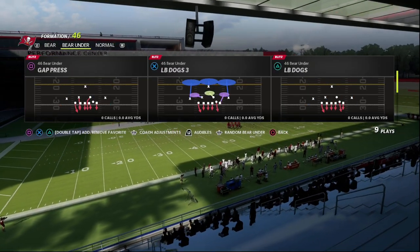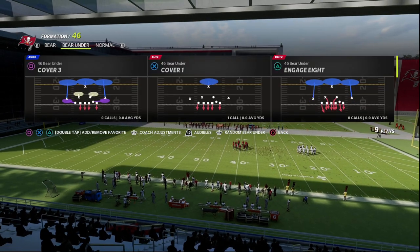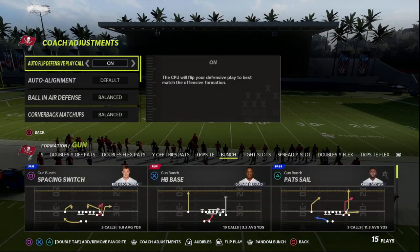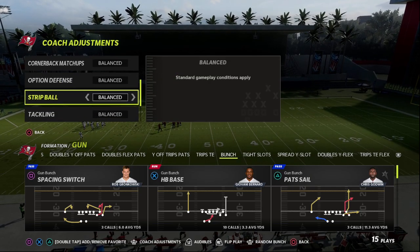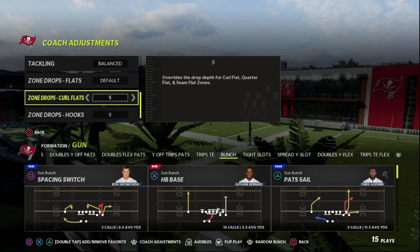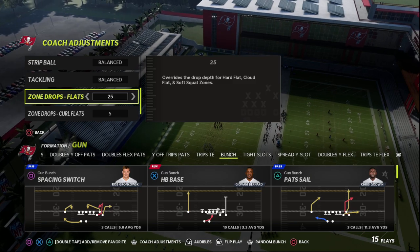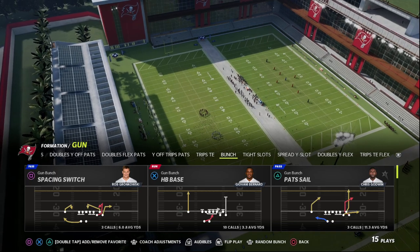Real simple defense here. I like to run this out of either cover three or cover two — we'll show it out of cover three today, but you can adjust your coverage as needed. You do want to run this defense on baseline. I personally like to put hooks on five, curl flats on five or zero depending on what you want, and leave flats on default. If I want a drop coverage defense, I'll put flats on 30 or 25. This bear defense is similar to the 4-3 even 6-1, but I actually think it's better pressure — at least more consistent against bunch in particular.